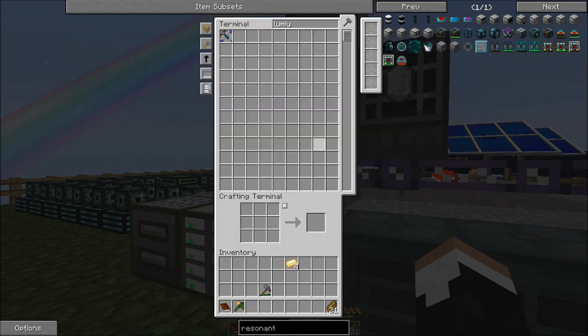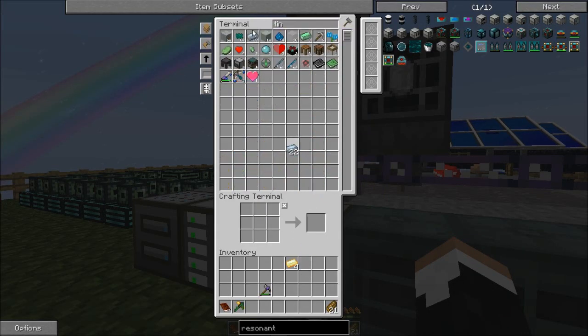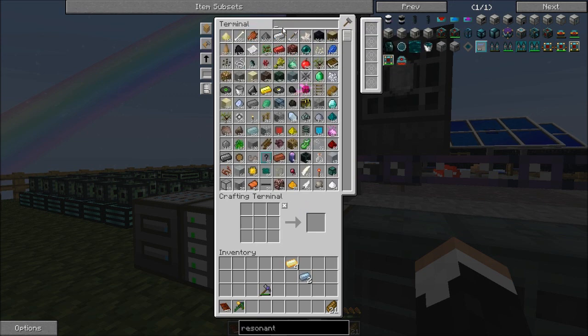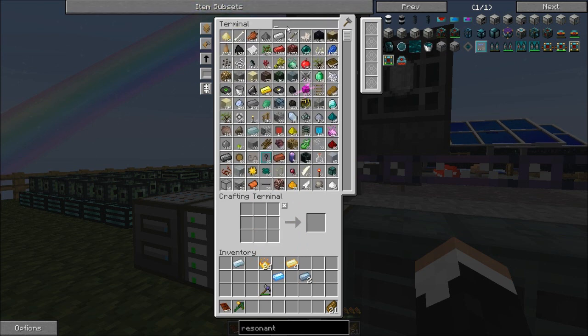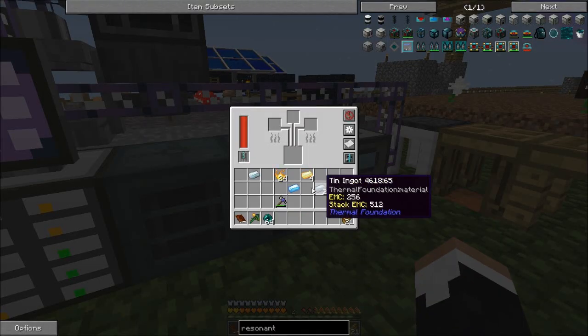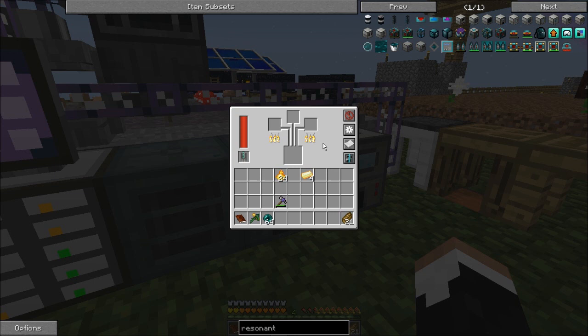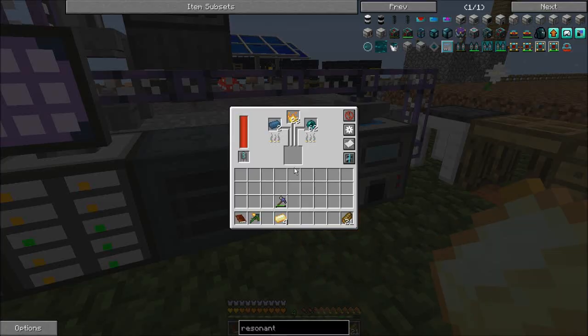Endarium is Endarium base, Pyrotheum, and Enderpearls. Endarium base is Tin, Silver, and Plat. So two Tin, one Silver, one Shiny. We'll get some Pyrotheum and some Enderpearls. Toss this in to make the base, and then toss this in to make the Endarium — which I probably should have made first, because I could have been making the gear, but whatever.